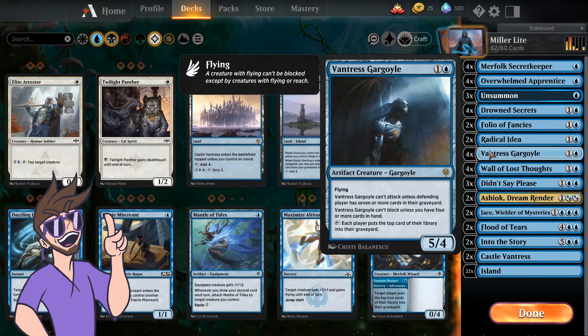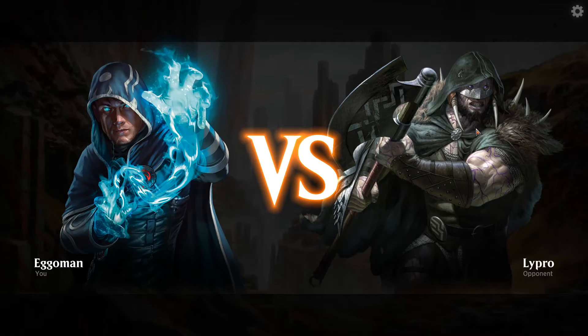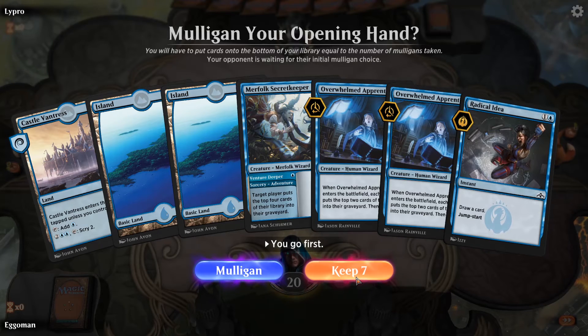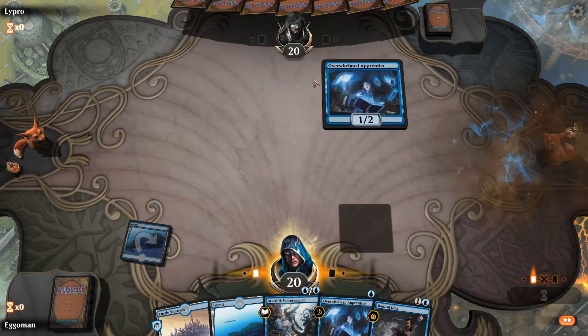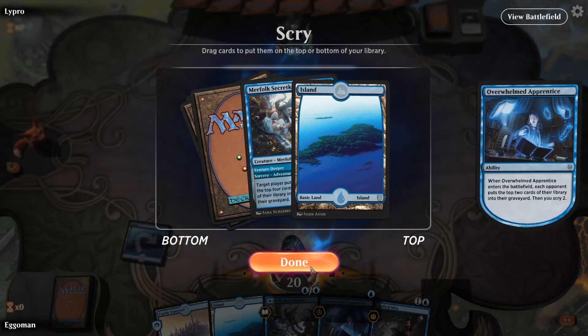Let's see how we do, because it's Miller time. Let's see if we can make our opponents meet the Millers. Opponent is Lipro — kind of sounds like a pain medication, I'm into it. Hands looking pretty good. Double Apprentice is something we always want to see. Overwhelmed Apprentice is just such an amazing card — one drop, scry two. Perfect addition.